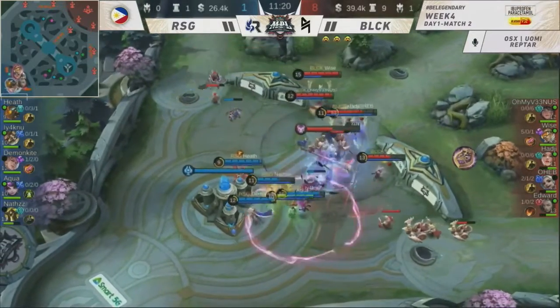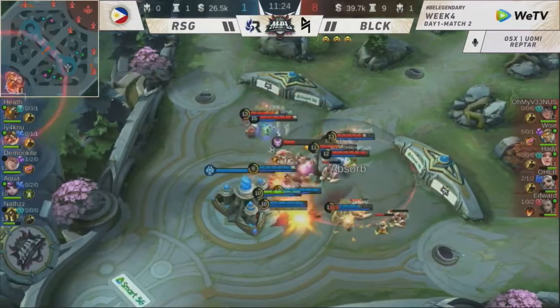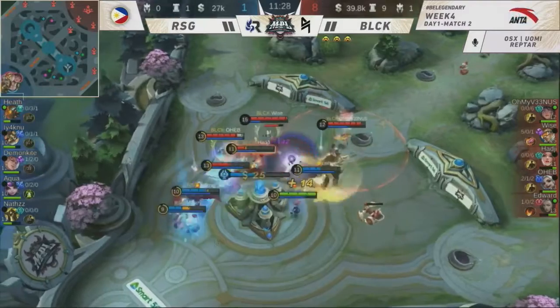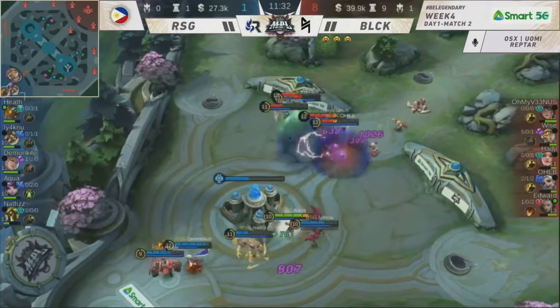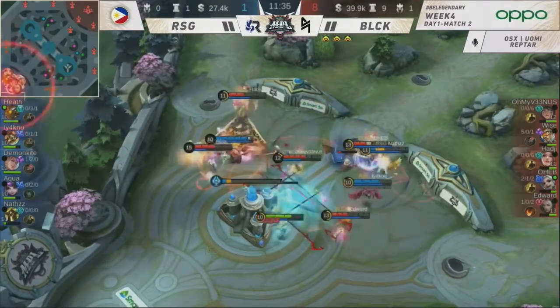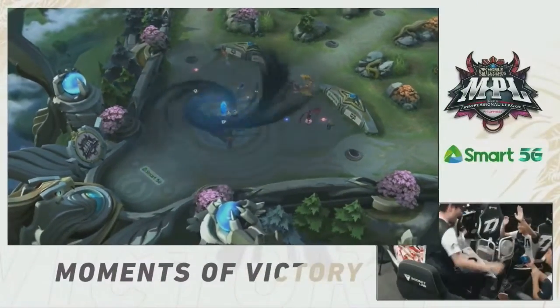Blacklist aggressively trying to fight a pickoff at the side of RSG. That's five holding down on the right side but locked on the turret. Blacklist International continues to burst down. But Blacklist also had the Fountain of Youth — once again releasing Electo Final Blow.